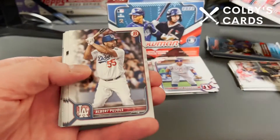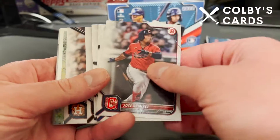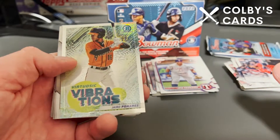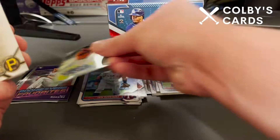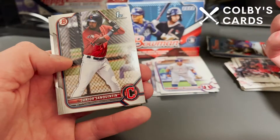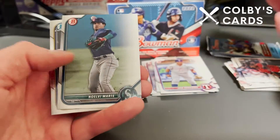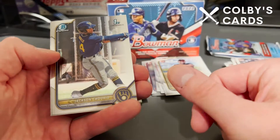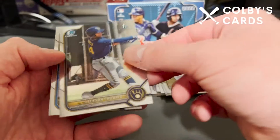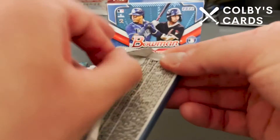Jose Ramirez on the front, Albert Pujols, Jazz Chisholm, Jorge Soler, Cattell Marti, and a Yordan Alvarez — those are our big leaguers. We have a Virtuosic Vibrations insert of Jairo Pomares Chrome, and we have Shaylene Polanco, Junior Sanquentin, and a Noelvi Marte. We also have a Jackson Chourio Bowman Chrome First and a Bobby Witt Junior Bowman Chrome — not the first, but still a nice card. Down to our last pack.